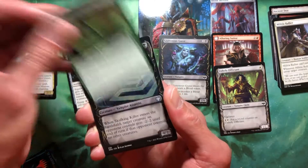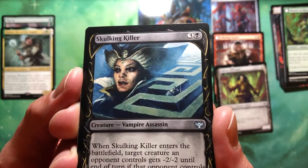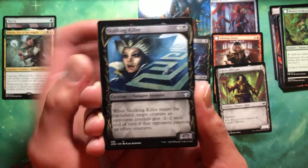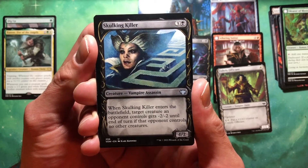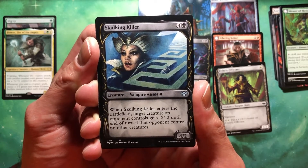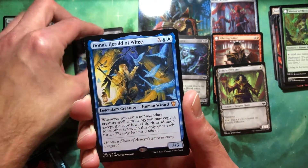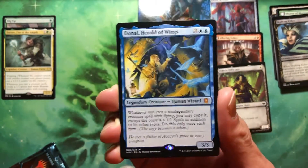Weaver of Blossoms common, uncommon of Skulking Killer. What is going on in that artwork, man? Freaking crazy. Three and a black for a vampire assassin — it's a 4/2. Enters the battlefield: target creature opponent controls gets -2/-2 until end of turn. If that opponent controls no other creatures — no. Are you going to the wedding? No, you're not partying hard enough. And we went right into a mythic, but it is a VOC mythic, so this is a commander mythic.